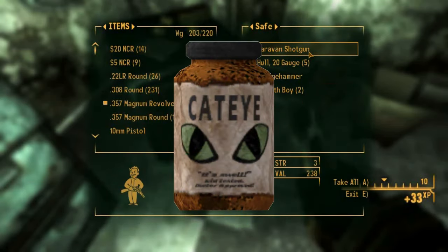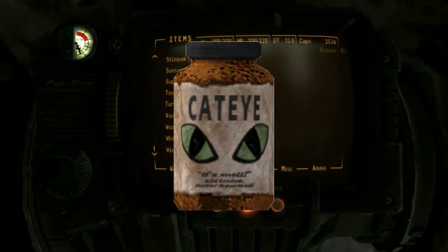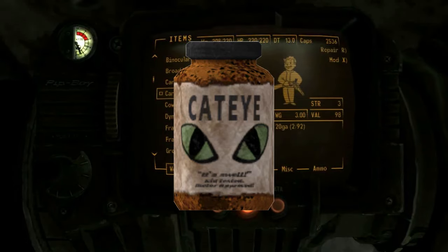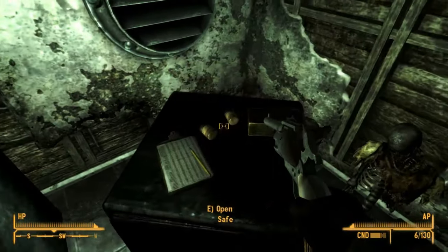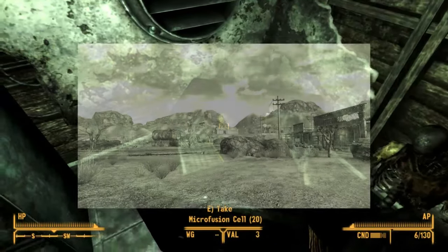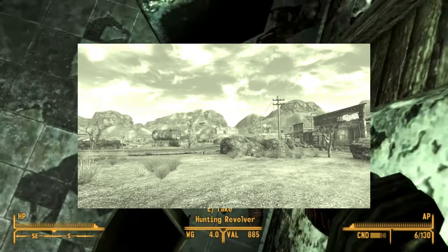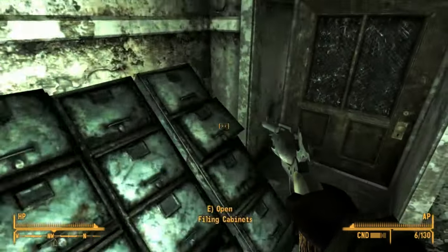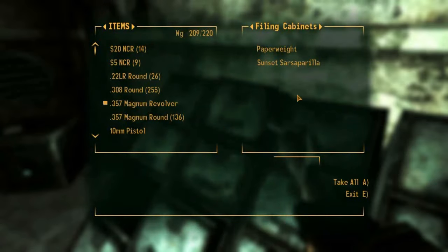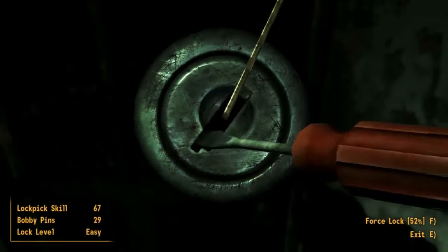Cateye is one of my preferred New Vegas chems as it increases visibility in low light. It is administered in pill form and has a bottle and label that makes it seem like it was mass-produced prior to the Great War. Its effects also work in daylight, simply making the daylight even brighter and washed out. This would indicate that perhaps the main function of the chem is to dilate the pupils to a great degree, which would have a similar, albeit not as drastic, effect in the real world.